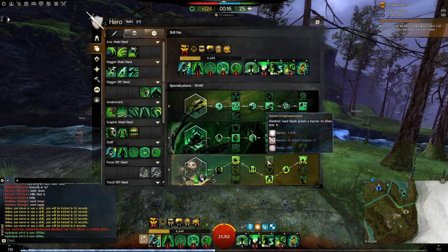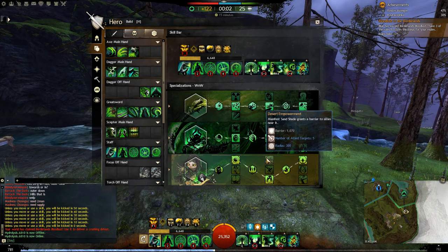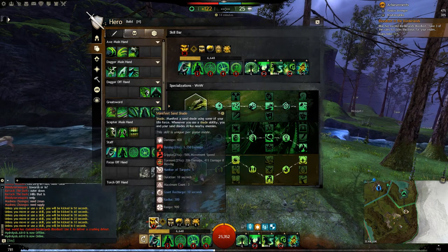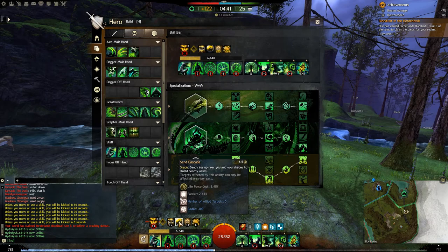Desert Empowerment is great for running a support scourge — minstrels or apothecary — because combined with F1, every time you drop your F1 you'll remove a condition from everybody affected and give them a nice hefty barrier. With Healing Power you can drop around 6k barrier on a group every six and a half seconds. Running F1, F2, F3 removes one condition via barrier, two conditions from this, and a fourth condition again from barrier — so not only do they get a four condition clear every six seconds, but also a 6k barrier, which is really nice on a push.